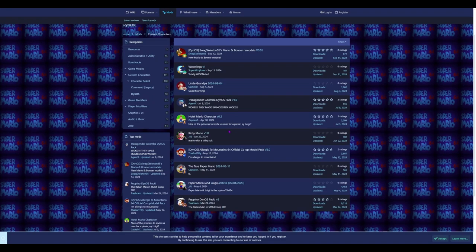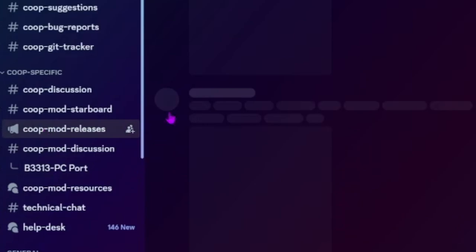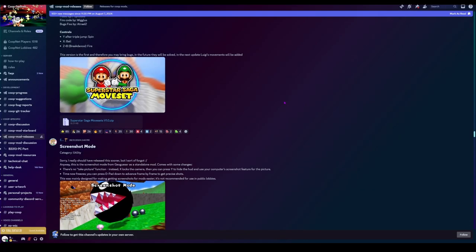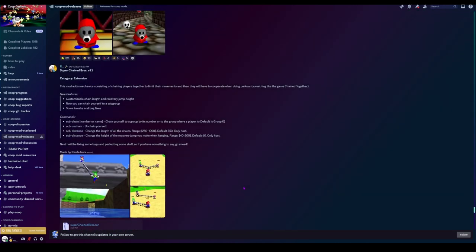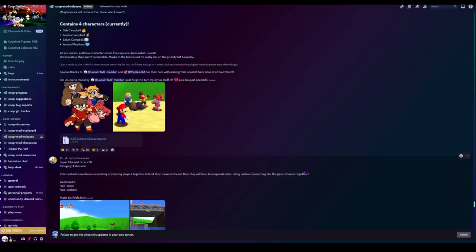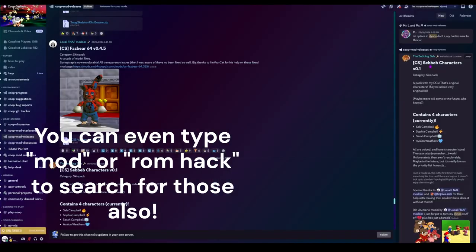There are also Dynos packs, but not that many are on the wiki site. That's why the third link in the description is the Co-op Central Discord — it used to be the EX Co-op server but now covers Co-op DX as well. Go to 'Co-op Mod Releases' to find a bunch of stuff. To find Dynos packs, go to the search bar in Co-op Mod Releases and search for 'dynos.'